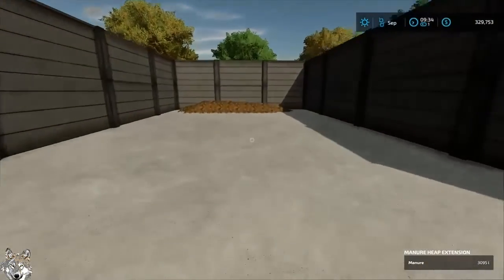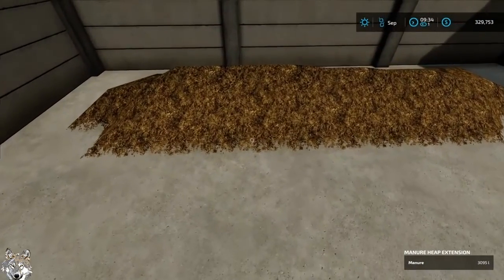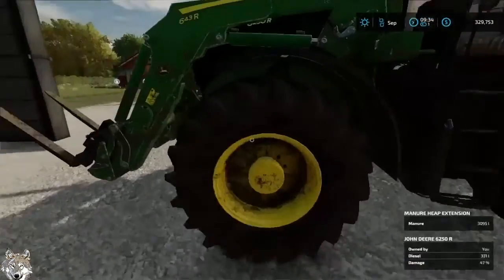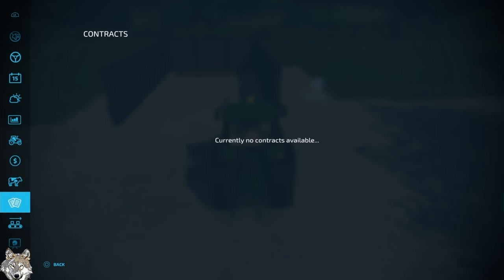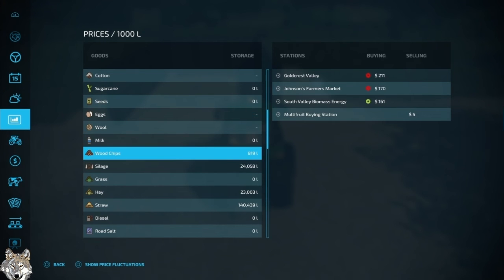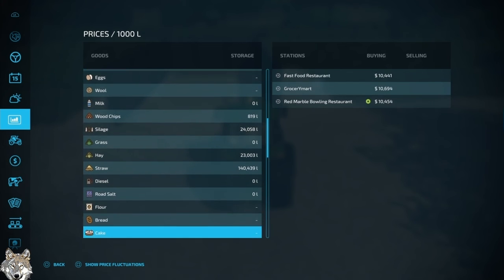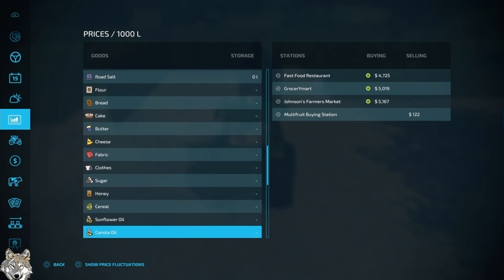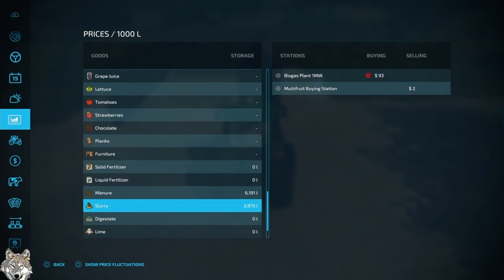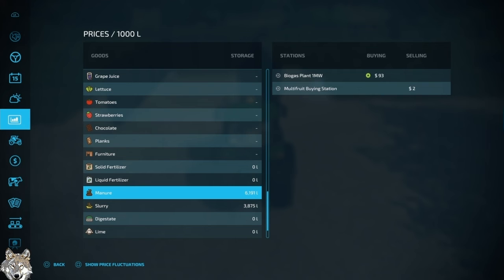Getting a nice heap of manure in here — we've got 3,095. I believe we can take that to the biogas plant. Let's take a look. There it is — manure says I've got 6,191 liters. And yes, the biogas plant accepts it.